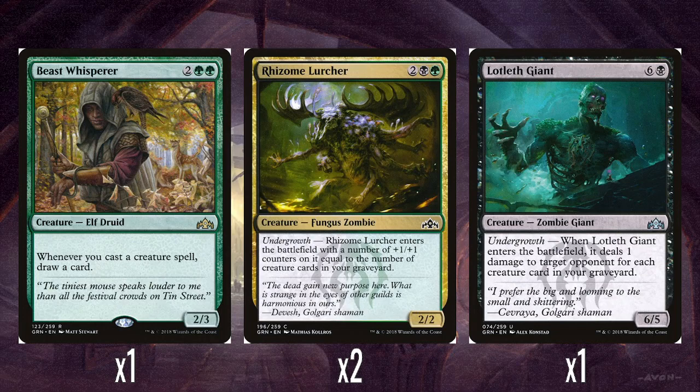We've got 2 Rhizome Lurcher, 2 mana plus a black and a green for a 2-2. This has the new Golgari keyword from Guilds of Ravnica, which is Undergrowth. We've had Dredge before, and Scavenge the last time we went to Ravnica, so now we've got Undergrowth — which cares about how many creature cards you've got in your graveyard. Rhizome Lurcher enters the battlefield with a number of plus 1 plus 1 counters equal to the number of creature cards in your graveyard. Though in the deck, you don't actually have too many ways of getting creatures into your graveyard — unlike previous Golgari decks where you'd have mill effects or discard effects. So we'll see as we go on.